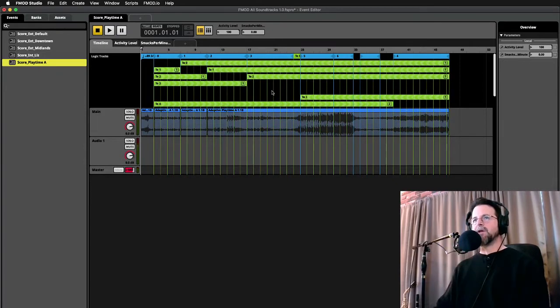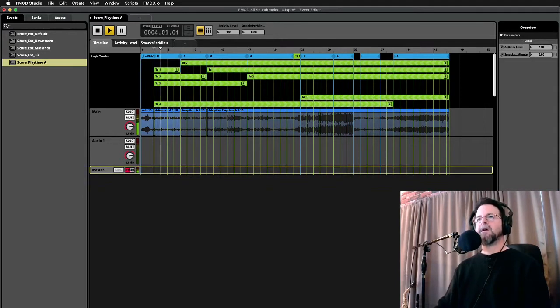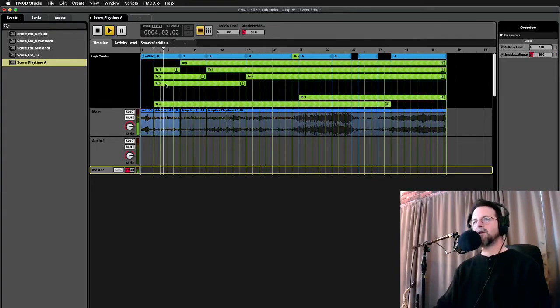Let me play a little bit of the playtime music. This is FMOD and this is the playtime music. It's looping one section, and this is all based on smacks per minute. If I increase that, it'll jump to the next busiest section. Based on smacks per minute, your playtime music gets more and more crazy, and eventually it becomes really crazy. So that is a one-parameter song — there's only one thing going on there. The playhead is just moving around based on smacks per minute.